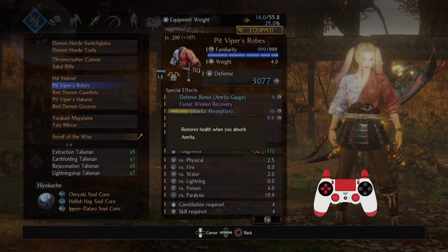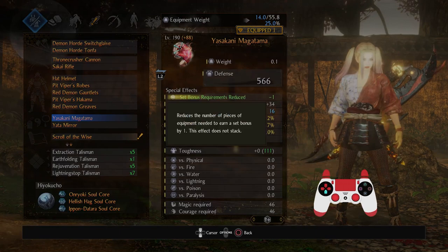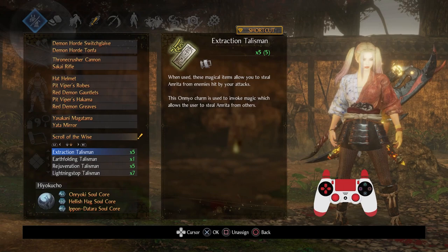To facilitate life recovery, I would advise you put on Life Recovery on Amrita Absorption — you can put this pretty much from the beginning of the game so you shouldn't have any trouble. Get it on your chest and get it on whatever accessories you can put it on; it is definitely very helpful. Also, since you do use Onmyo Magic, Extraction Talisman will be very handy so that you can get a ton of life back just by being active in combat.